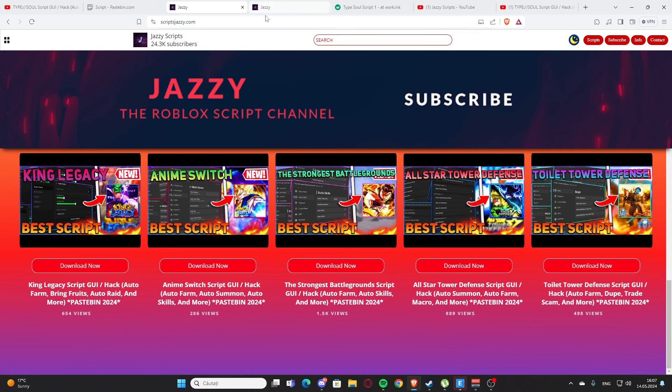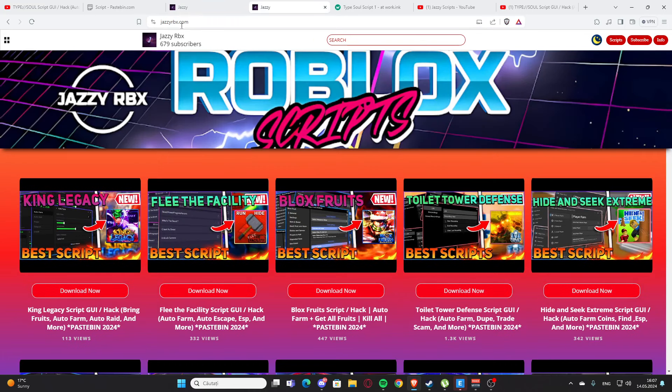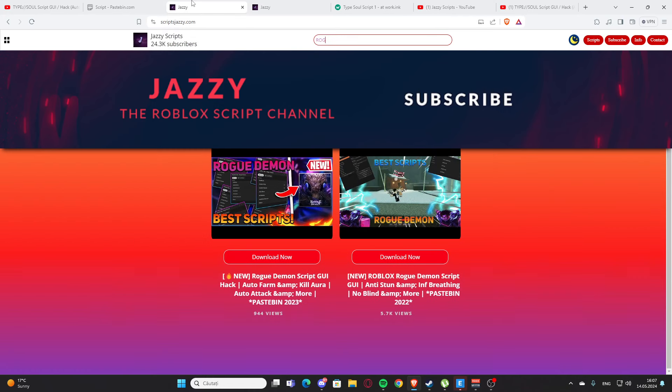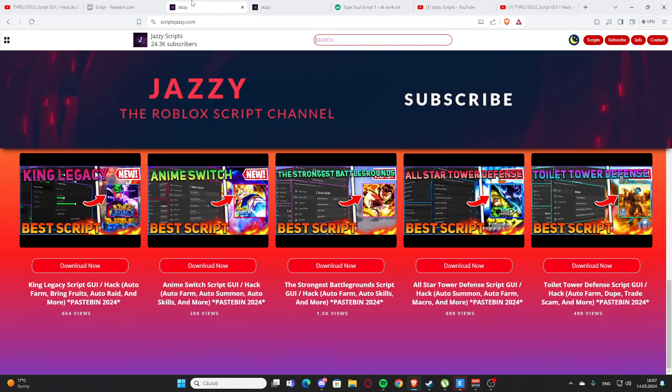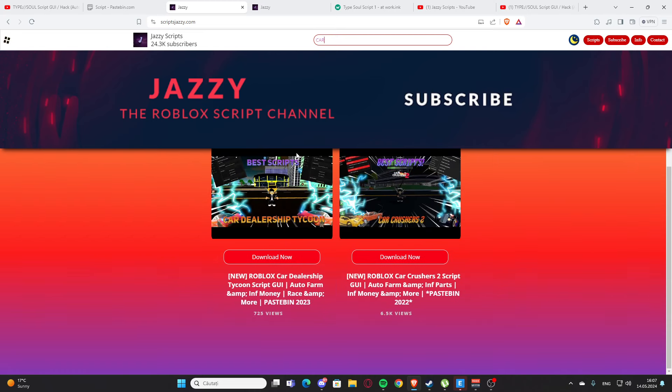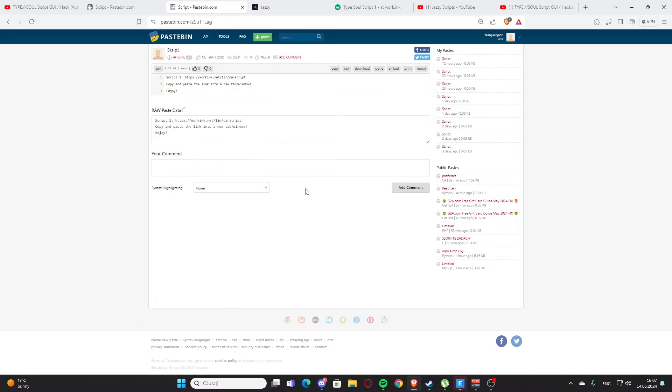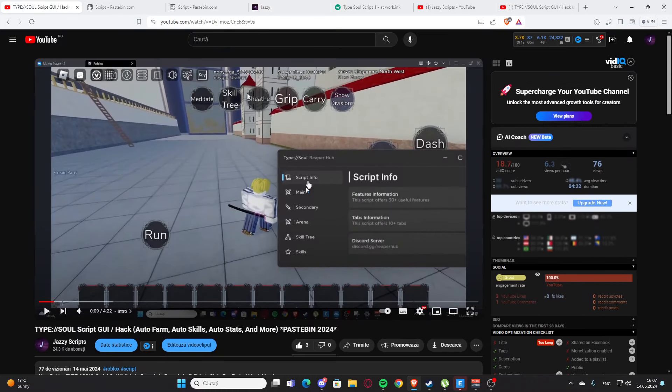I also have a secondary channel with another website, jazzyrbx.com, where you can also find some scripts. Back on my main website, you can search for scripts — for example, if you want a script for Car Crash Crashers, you can see we have it here. Just press and click to get the script. That's basically how you get the scripts — I hope you enjoyed it!